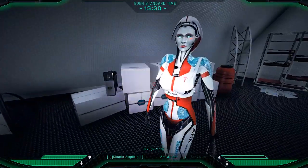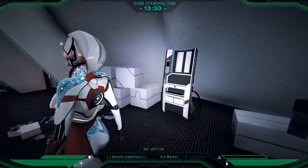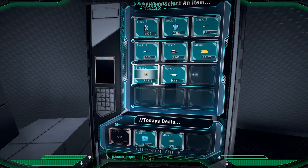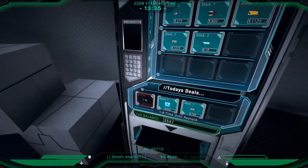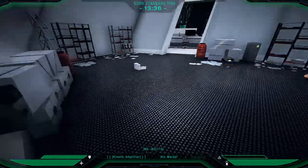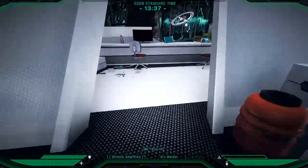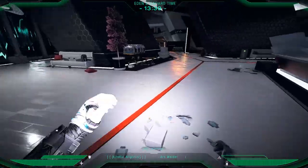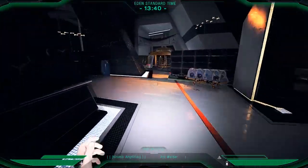The zombies seem to spend a lot more time actually attacking you rather than waving their hands, screaming at you, and doing absolutely nothing. I don't have anything I want to get here. I only have 2,500 credits so I'll keep them in case I can find more wall utility kits — I still want to fix the walls here.